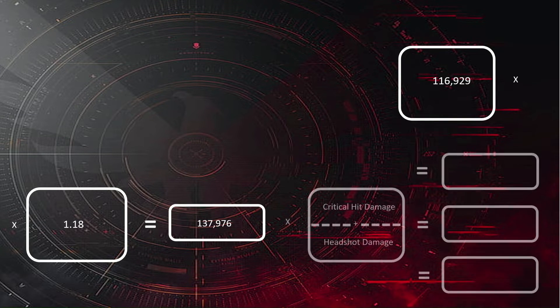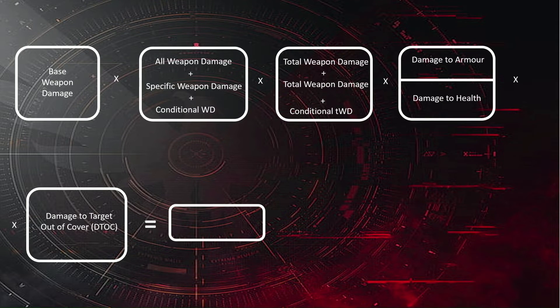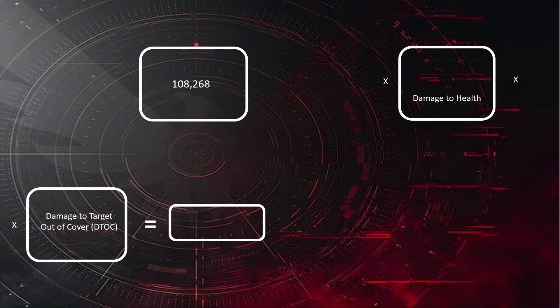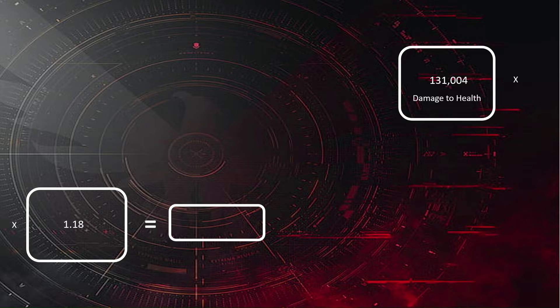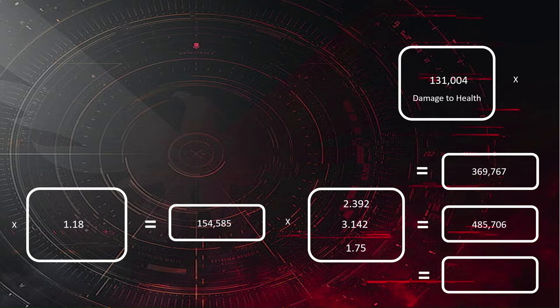Because we're in the shooting range, it's going to be a mix of armour and health. So we need to do the calculations to work out what damage to health is going to be. It's the same process: base times our weapon damage — we don't have any total weapon damage because it's our test build. We're now doing damage to health instead of armour, so that's 1.21. The rest of the calculation is exactly the same. So as we multiply it all out, we've got 154,585 for a non-crit body armour hit.